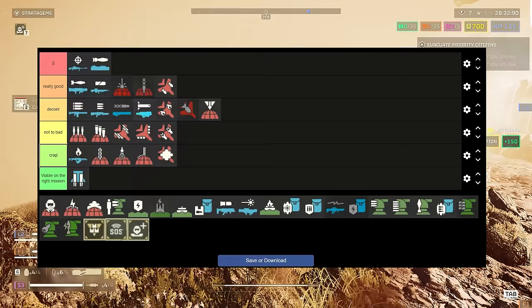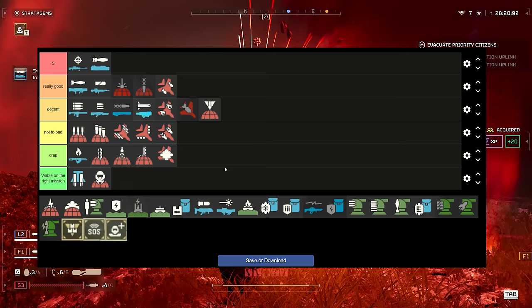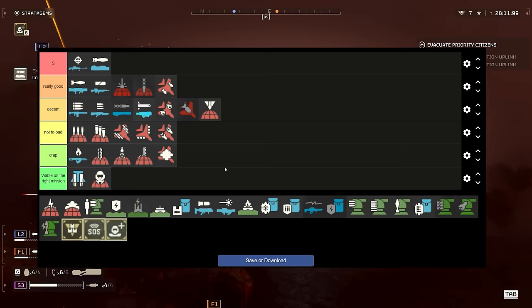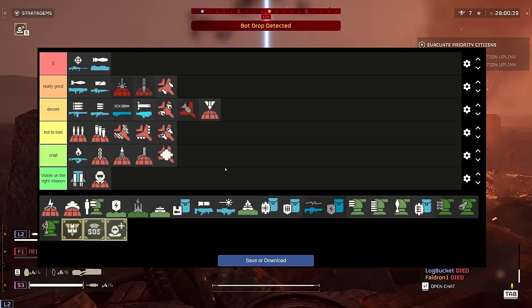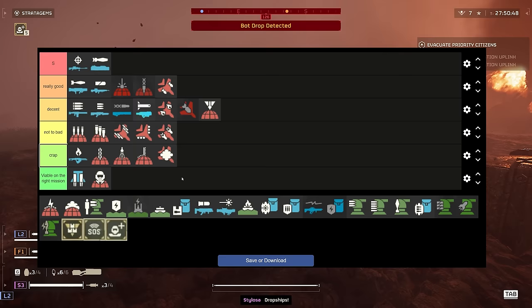Gas is viable on the right mission. It's really good for killing eggs according to the developers, but I don't think it's worth taking a stratagem slot just to kill eggs on the destroy hatcheries missions. It is good area denial, but there are just too many better options. On the right mission though — if you lob it into the nest and move on, it kills all the eggs and you don't have to go in there — it could be viable.